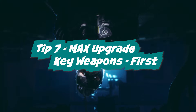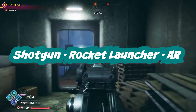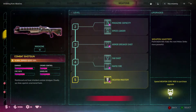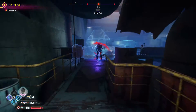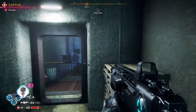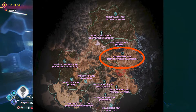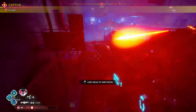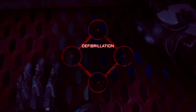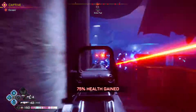Tip number seven: max upgrade your key weapons first — your shotgun, rocket launcher, and assault rifle. Doing this will allow you to take down enemies faster and take down stronger enemies, which maximizes your overdrive damage. You'll find the shotgun early on in the story. You can search 'Rage 2 arc locations' to find the rocket launcher arc. A tip for the rocket launcher: combo it with overdrive — save your overdrive until you reach a crusher and then just unleash your rocket launcher.